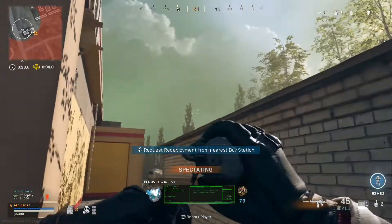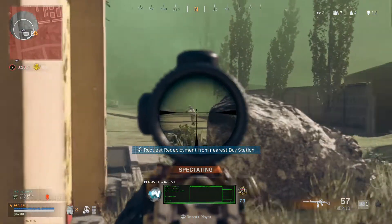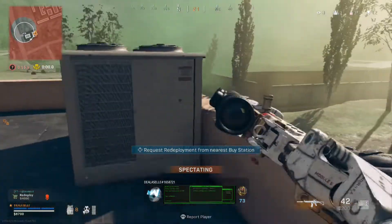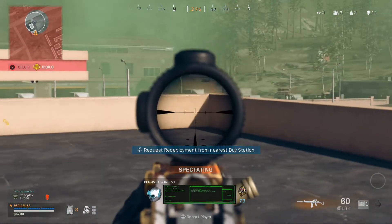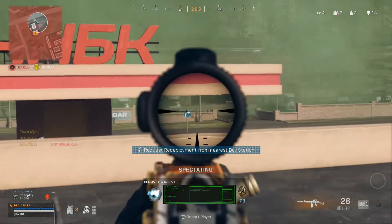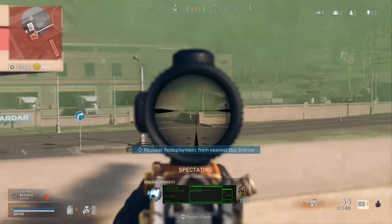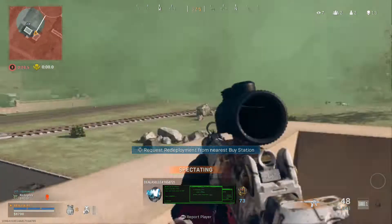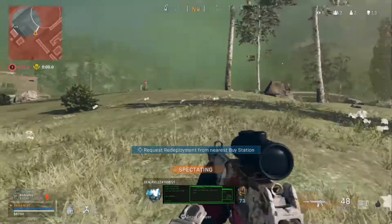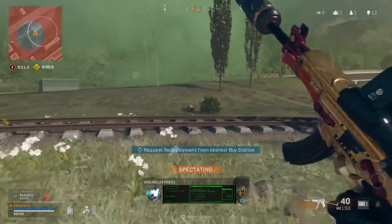Charlie continues the rest of the game with his standard Krig setup — he's very much into using the meta setup to get as many kills as possible. As you can see, the Krig is ridiculously good, as is the person firing it. Charlie's got seven people spectating him. It comes down to a 1v1 — it's all about getting position and catching him out in the open.